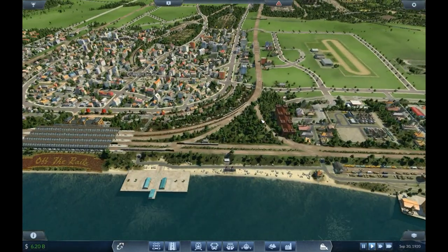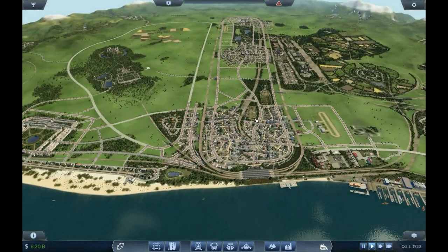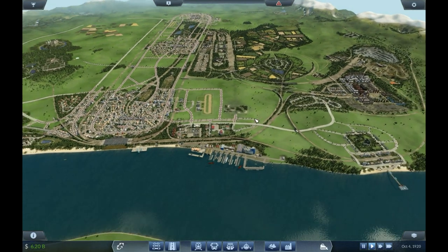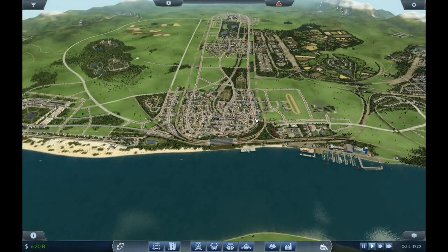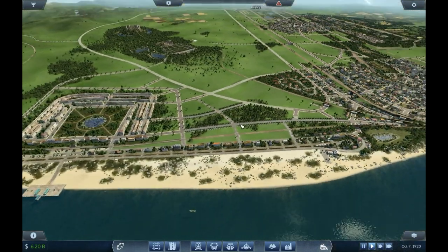I don't just want to have dead areas where there's nobody going to or living. I've come to the conclusion that this map is a bit big for this level of detail I'm putting in, so it's either cut down on the detail or cut down on the map size.